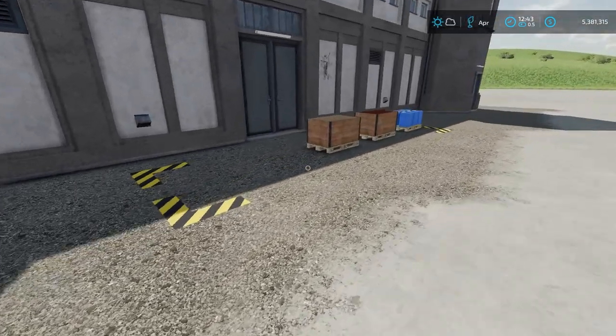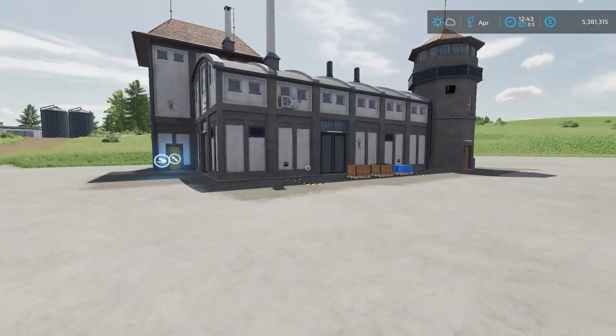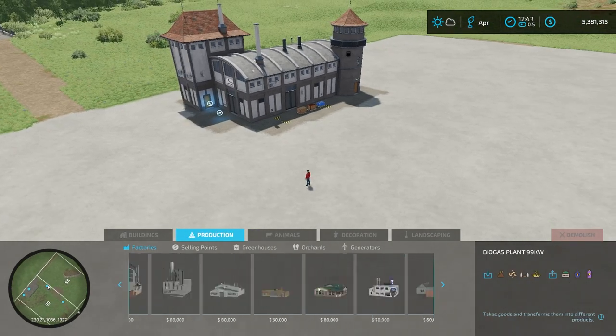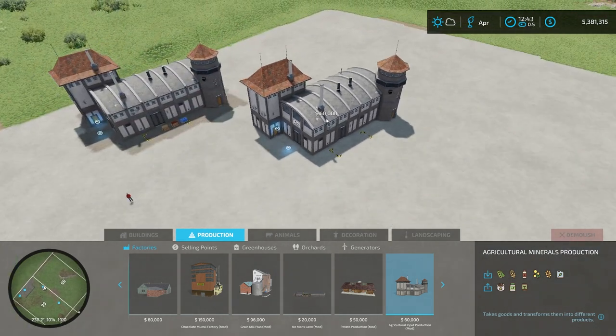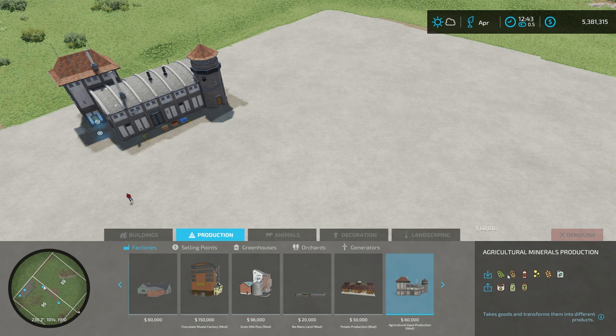This is where your outputs are going to spawn right here. If you have pallets, they're going to spawn right out there as long as you have it set to the appropriate mode. Under production, if you scroll all the way down to the very end, you have the Agricultural Minerals Productions mod right there. As you can see, it takes soybeans, barley, herbicide, canola, wheat, and liquid fertilizer — six inputs.